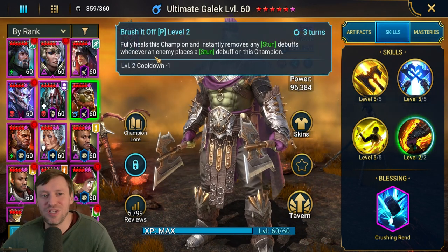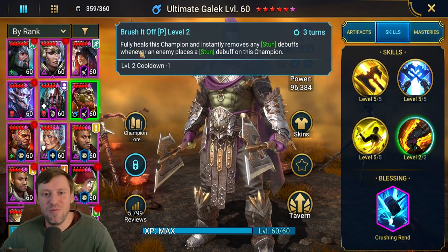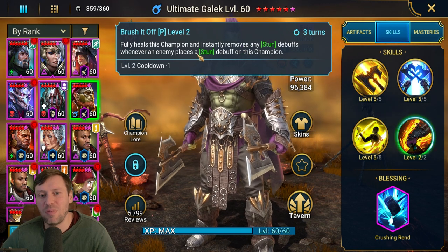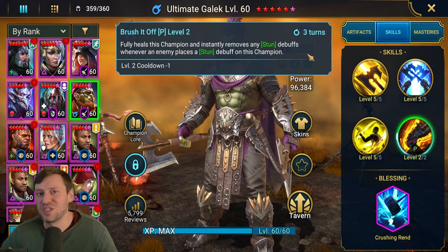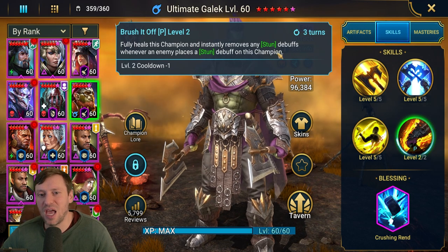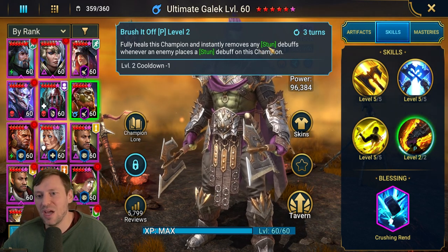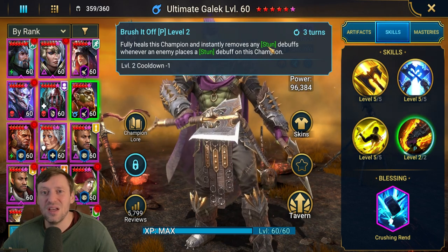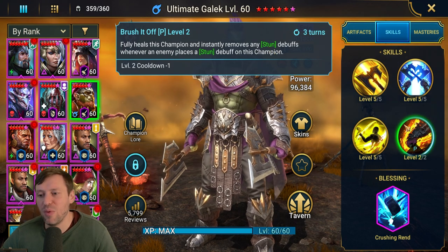Passive: Brush It Off. Fully heals this champion and instantly removes stun debuffs whenever a stun debuff is placed on this champion, on a three-turn cooldown so you can't just keep spamming it. There's not too many stun champions in the game, but it's a nice to have. It's a shame that being an epic, I feel like this should include a few more forms of CC like freeze and sleep, just to make him a bit more viable for arena.